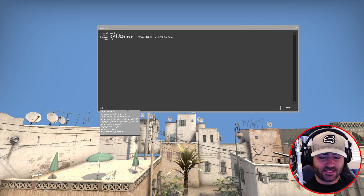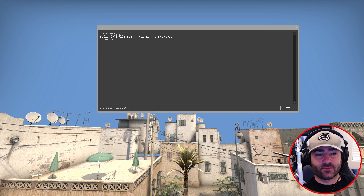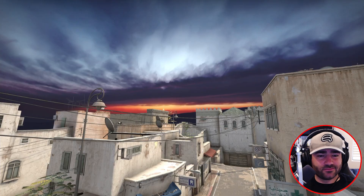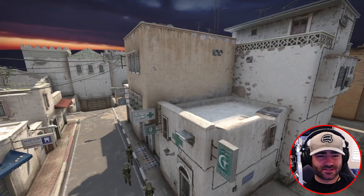In Counter-Strike, type in SV_Sky_Name and then paste that name in and hit enter. Bam, we have this beautiful night sky now. Kind of weird though — it's night out but Dust2 is lit up like it's daytime.